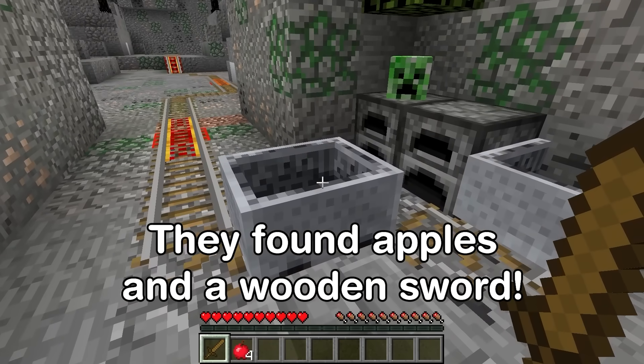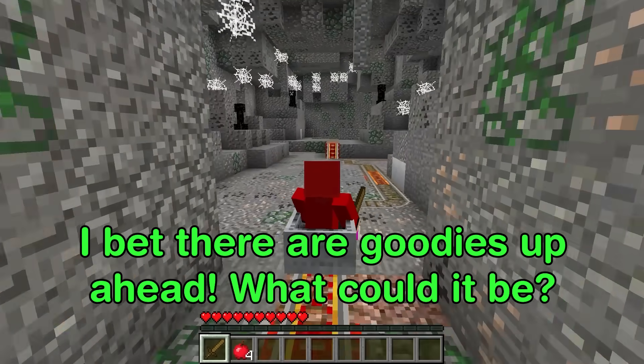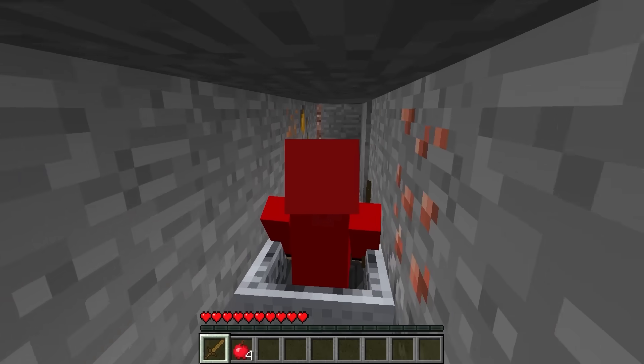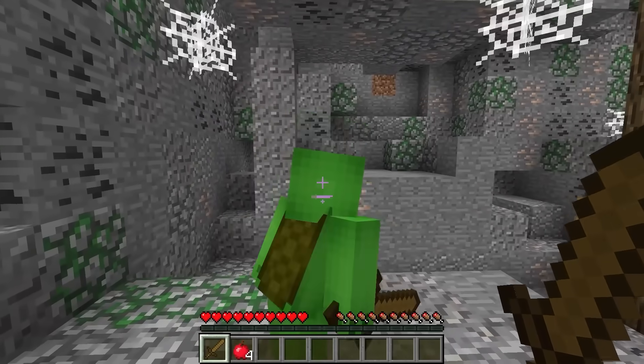Now what do we have here? These are mine carts, so let's hop inside. I guess I'll take the lead. I bet there are goodies up ahead. What could it be? Hang on — I just saw a weird creeper. The mine cart left without me. The mine carts kept on going.